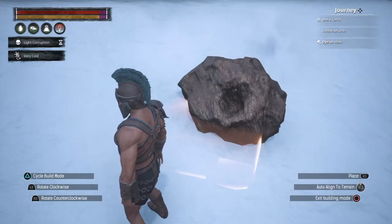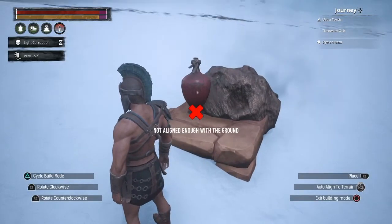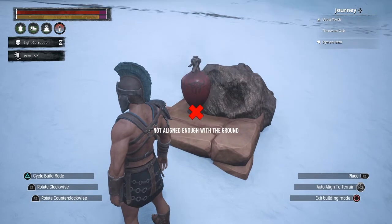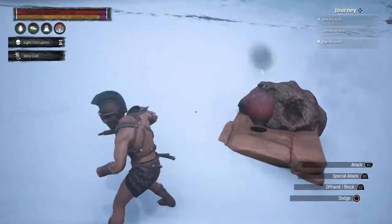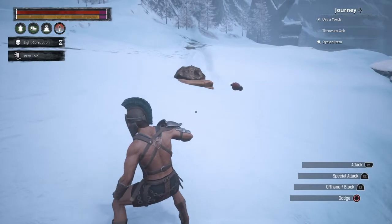Close to it, that'll do — close my explosive jar, close to it, that'll do. And then interact, there we go. Oh no, it's rolling away again. Oh, you're kidding me.